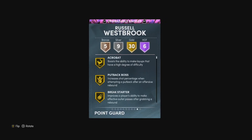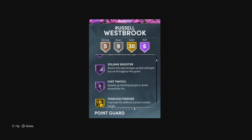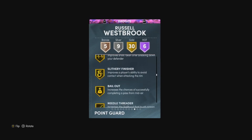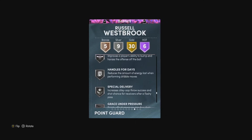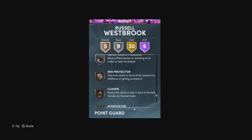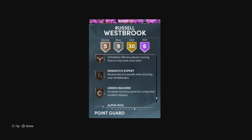Russell Westbrook: 6'3", 6 Hall of Fame badges. He's got Dimer, Lucky Number 7 on Hall of Fame — which is actually a pretty good badge. He's got half Quick First Step, half Downhill, half Fast Twitch. He's got 30 golds including Slithery, Bailed, Space Creator, Stop and Go, Unpluckable, Strippable, Floor General, Ball Stripper, Interceptor, Lujans, Ankle Breaker, Gold Hustler — actually a pretty good badge — and Bronze Clamps, Bronze Intimidator, Bronze Mismatch Expert.